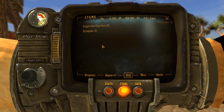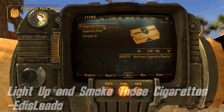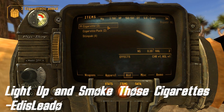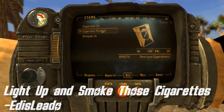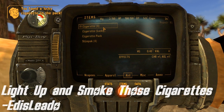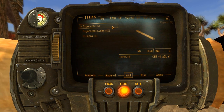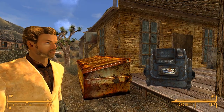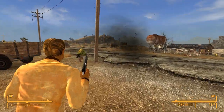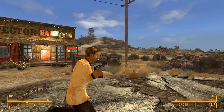The Wasteland is not known for its small creature comforts. However, thanks to Edis Leado, you can have one back. Light Up and Smoke Those Cigarettes makes any cigarettes, cigarette packs, or cigarette cartons you find out in the Wasteland significantly more valuable. When you open a carton, now found in the AIDS section of your Pip-Boy, you'll be given a random number of cigarette packs. And when you open a pack, you'll be given a random number of cigarettes depending on the quality of the pack and your luck stat. These cigarettes can now be lit and smoked while you travel. This feature is restored not only to cigarettes, but also to cigarillos and cigars, all of which can be crafted at a campfire.